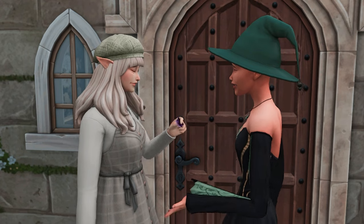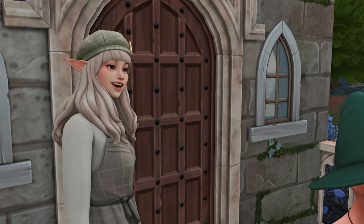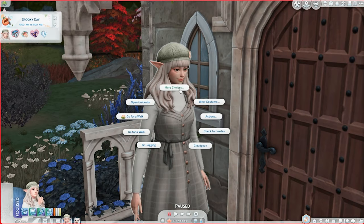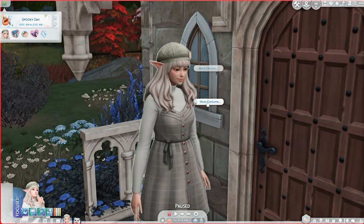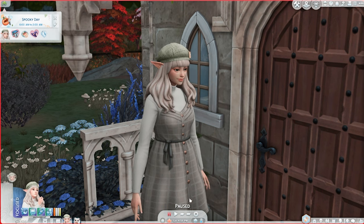'Trick or treat!' 'Here you go!' 'Awesome, thanks, see you around.' She was a nice elf. Because Sivna was nice, she got a 'Spooky Sweets Bestower' from giving a treat — the feeling one gets from giving a treat is just as sweet as the treat itself. Now let's change into a Halloween costume. Fairy of the forest, fairy of the waters, fairy of the meadows — let's do fairy of the forest. How cute! The only thing that's missing is her ears.